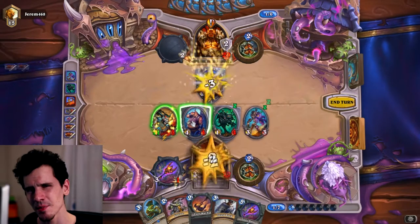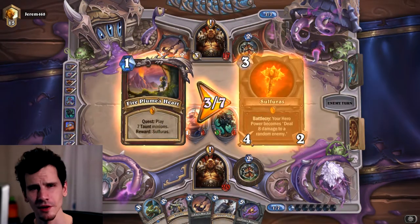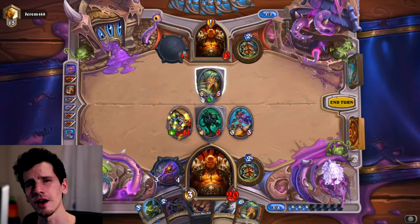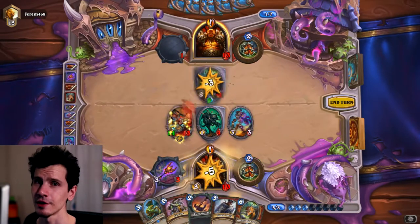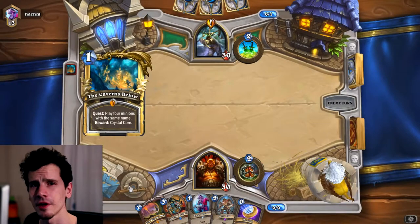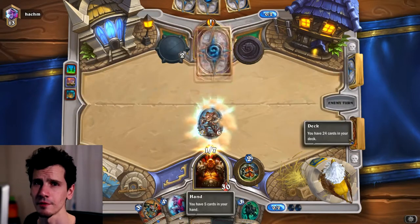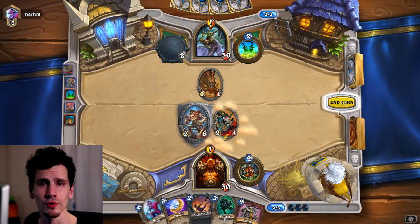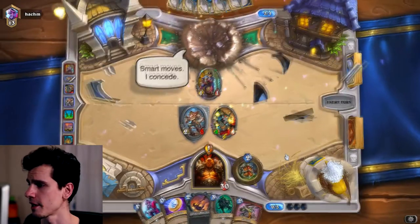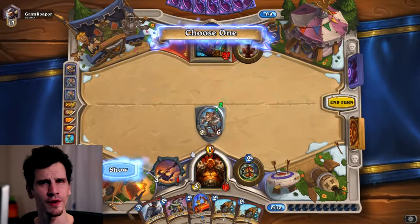Frothing Berserker in my deck is especially great because a lot of quest decks remove their removal - they cut removal to put in the cards they need for the quest. So your Frothing Berserker won't be killed by removal. They have to trade into it, but they can't trade into it because you have taunts in the way. The more they try to trade, the bigger Frothing Berserker gets, and then you play a Whirlwind or Ghoul and win the game.